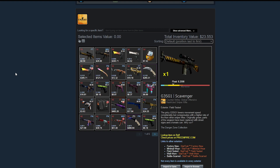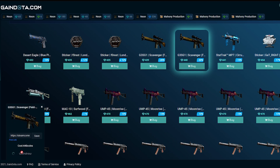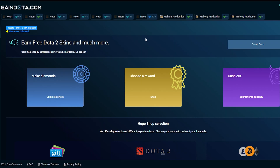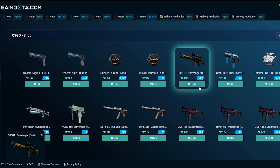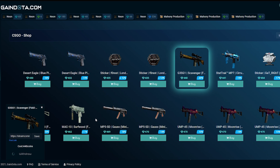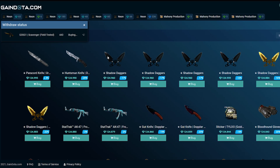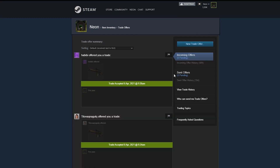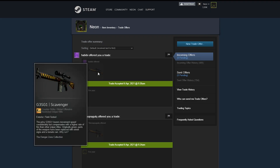Here's our trade offer — we just accept it and we just got this Scavenger for free. We didn't pay anything for it; we just had to do a little bit of work. It seems like the second item is still loading, so we refresh the site, go back to CSGO skins, and take the other one. Within minutes we got both rewards. Of course it's not big money, but it is free skins, and it's definitely better than spending money on skins or opening cases.